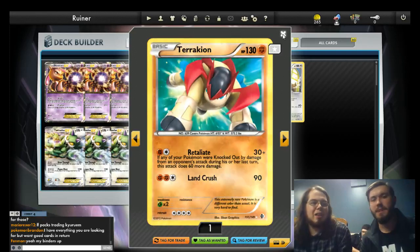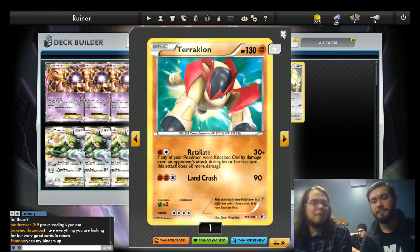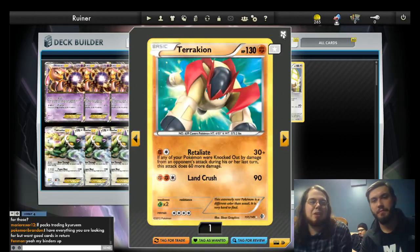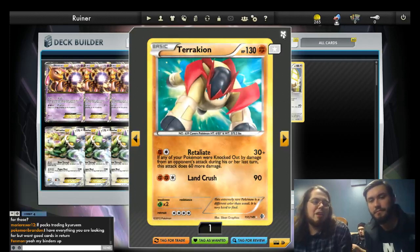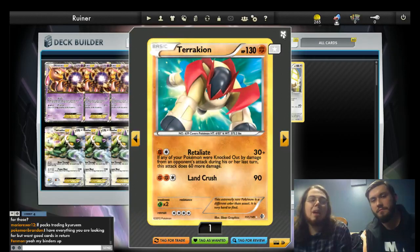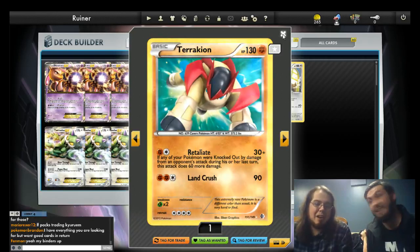I've seen lists playing two Terrakions — I think that's a little excessive if you're running the Super Rod. I think it's more of a specific card for certain scenarios; I don't think you'll ever really want to use two in a game, except against Sigilyph decks. That's another reason I like playing Terrakion — it's very good against Sigilyph. You have that and the Bouffalant. Let me tell you about the Gold Standard.